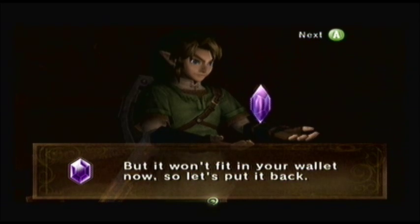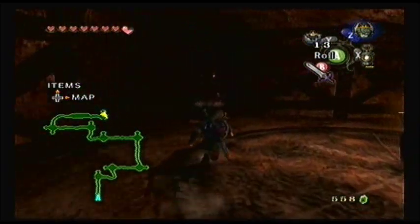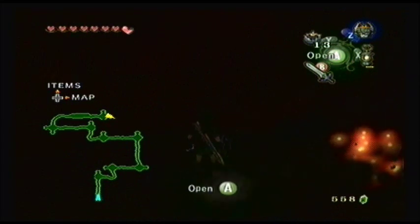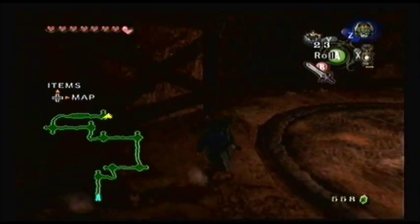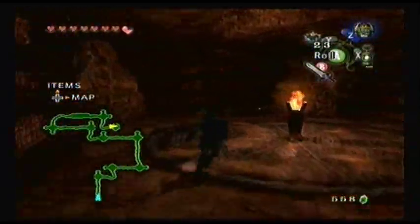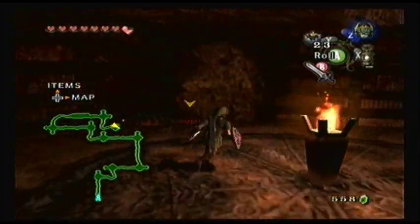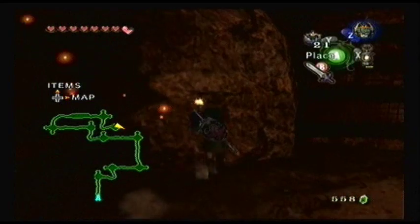Something really unique about this game is that if you actually pick up rupees out of a chest when your wallet is full, Link will actually put it back. He's like, this isn't going to fit in my pocket anyway, I'm just going to leave it for when I come back. So in this cave, if you come across some chests with rupees and your wallet is full, you'll actually leave them behind. You might want to come here with an empty wallet, because you're going to waste supplies otherwise.